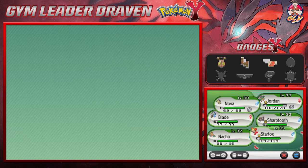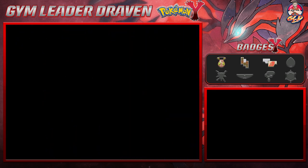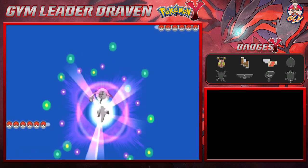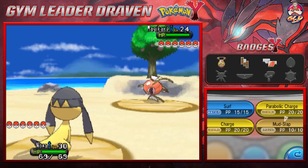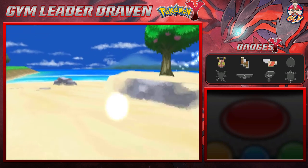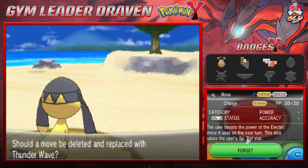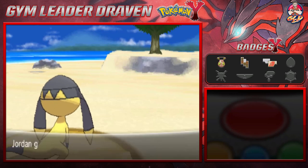We're going to head back to Route 12 with the old team assembled. Taking on Fisherman Murray — he's coming out with a Magikarp. Let's go with our buddy Nova. Nova grows to level 31 and wants to learn Thunder Wave, which is a pretty good addition. Let's replace Charge with Thunder Wave — that'll help us out in the long run.